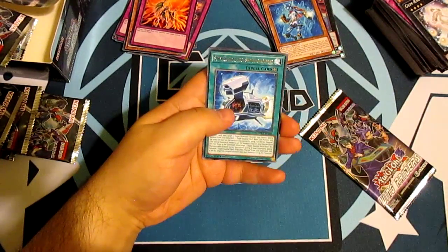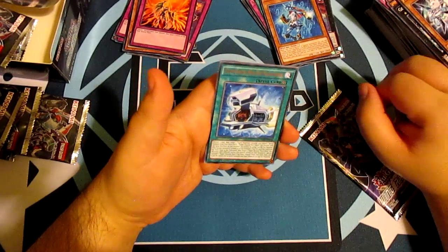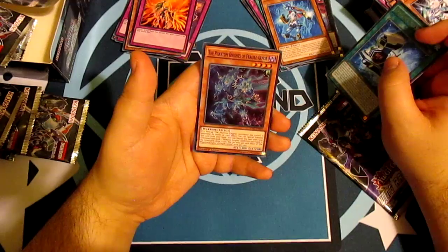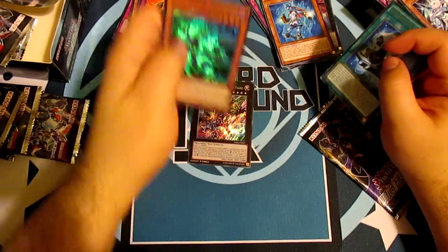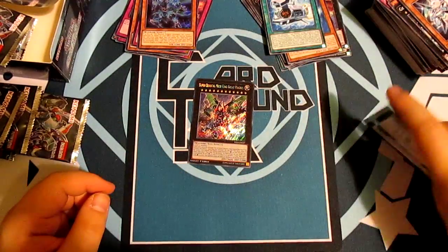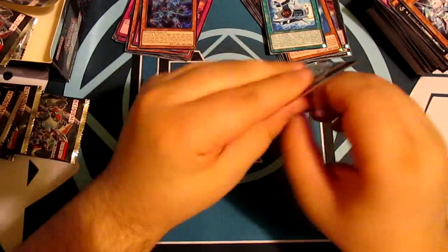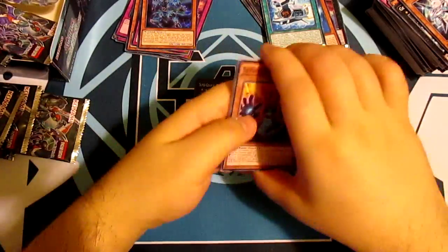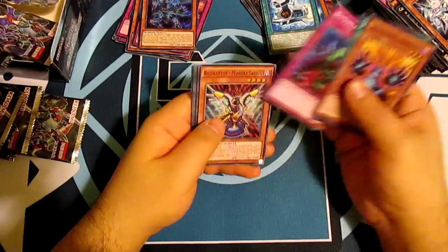MST — love MSTs. Pack nineteen: Super Quantum Mech Beast Magna Carrier for rare and The Phantom Knights of Fragile Armor for our holo. Last pack — let's see if we can get that value drop. One pull to rule them all.